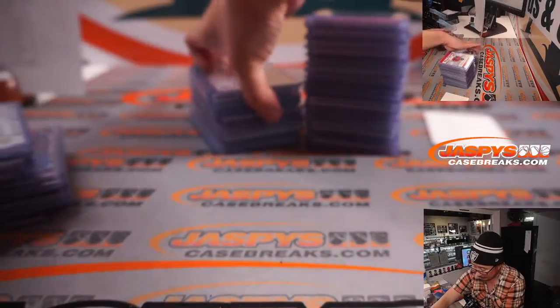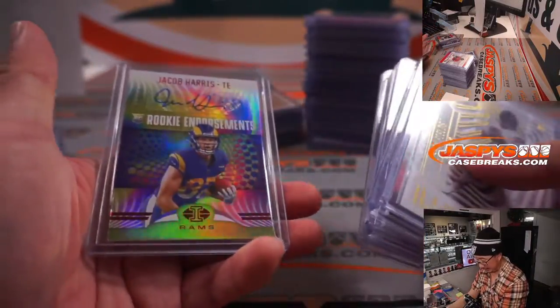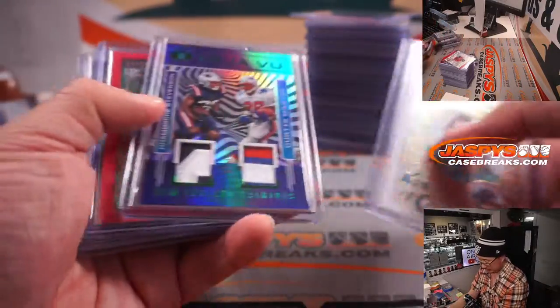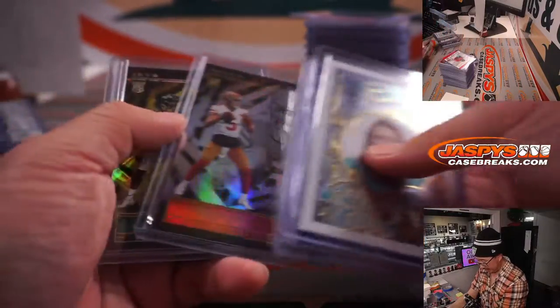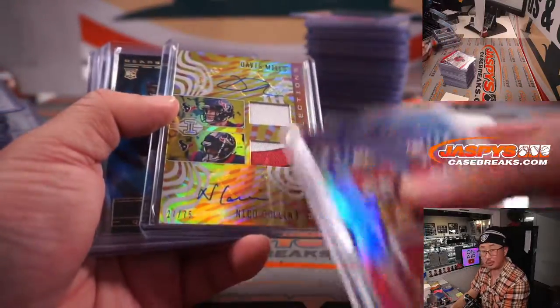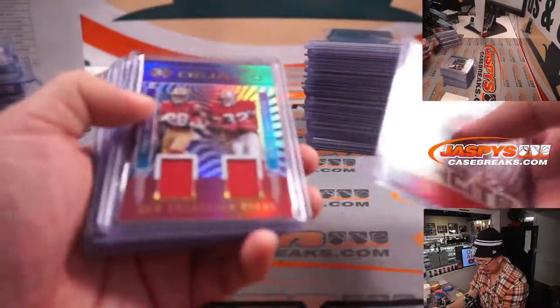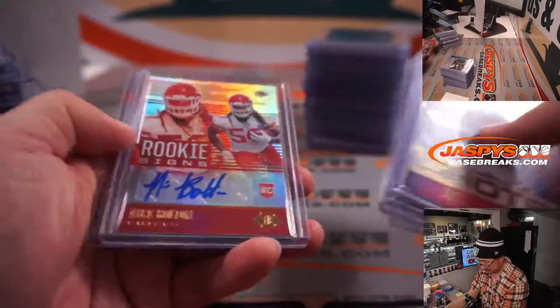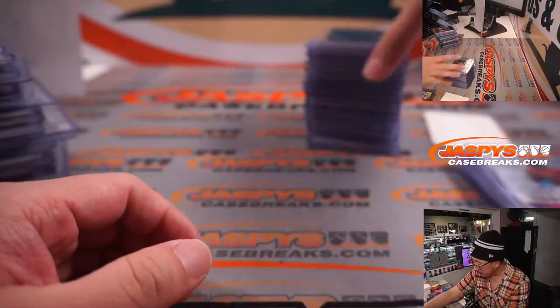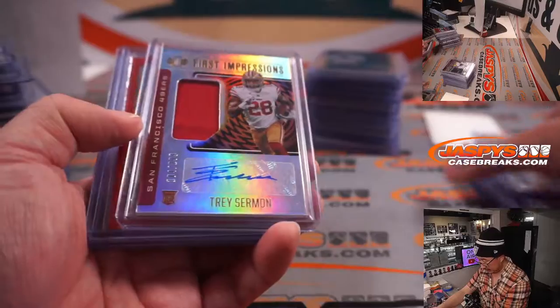We've got an Austin Ekeler autograph. Looks to bring a lot of good autos here too. Jonathan Taylor auto. Pat Friermuth. Zach Wilson parallels. Nice dual relic, dual auto. Chris Godwin autograph. Zach Wilson jersey and auto — that's pretty sharp. Trey Sermon.